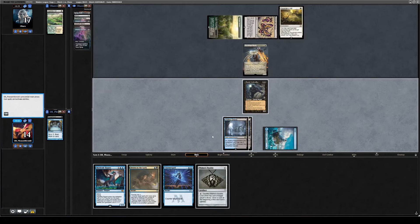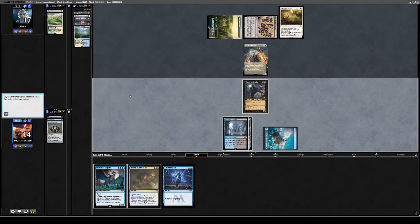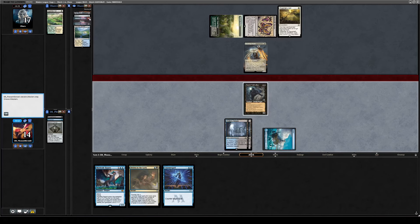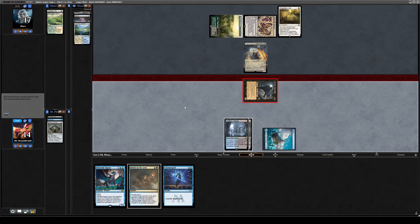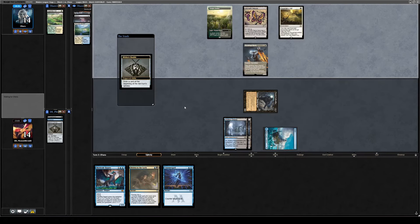We can look at the top card of their library — they're drawing a Flooded Strand. So we know their hand exactly: they've got Muggle Knife, Shuko, Colossus Hammer, Plains, Colossus Hammer, and Flooded Strand. We'll get in for three. We're going to Drown the Stoneforge. I don't think I should be playing Drown and Dauthi in the same deck — I've just realized that, which is pretty brutal. We draw off the Bauble and find Counterspell.